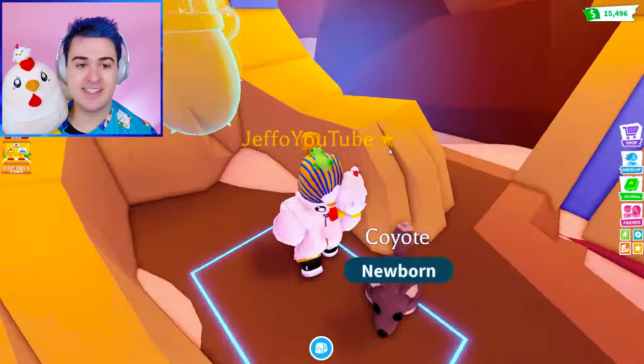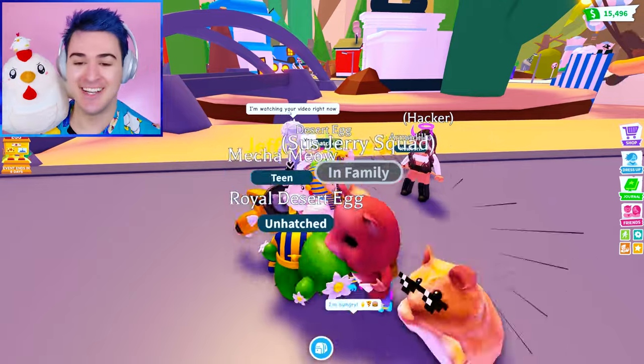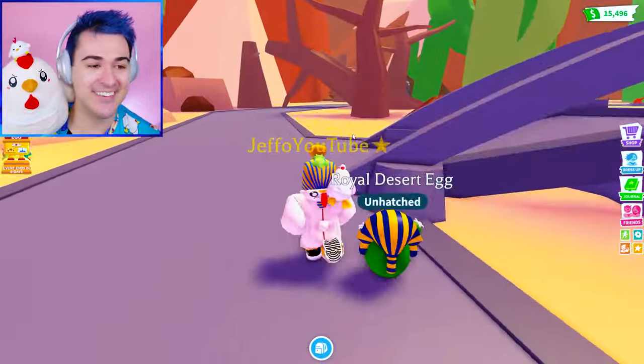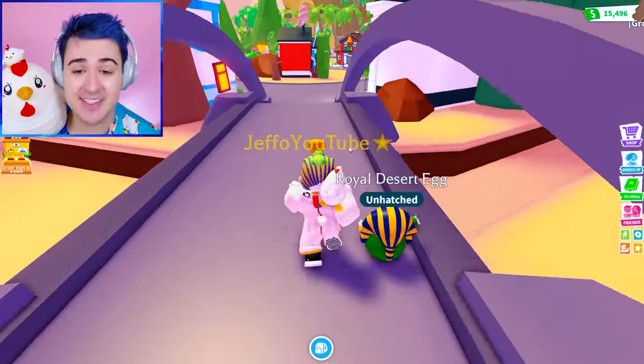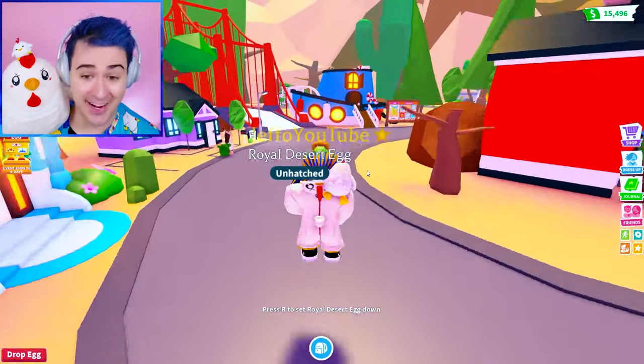Coyote. But this is the royal desert egg. I'm watching your video right now — shout out to Wolfpack! If we hatch this royal desert egg, we have to do the backflip hack because we're not messing around.